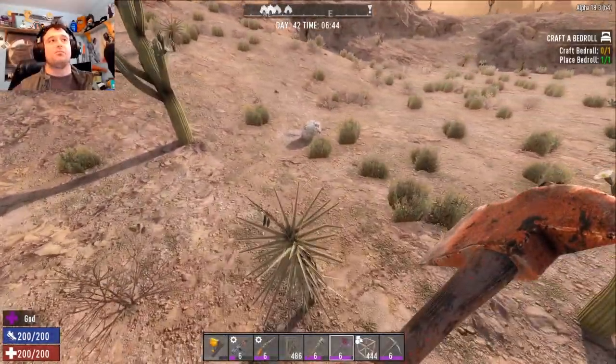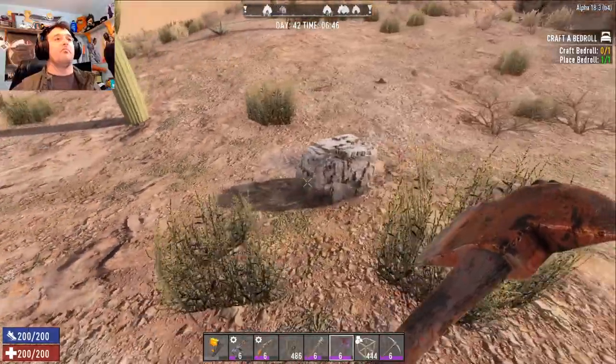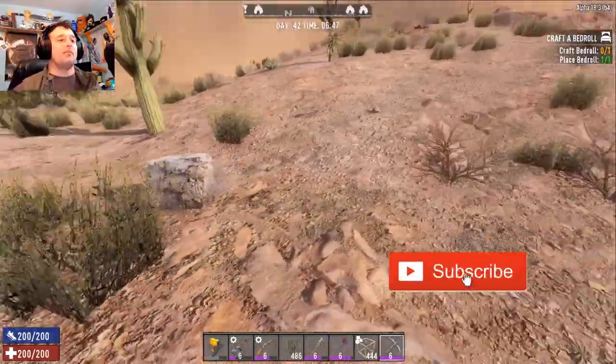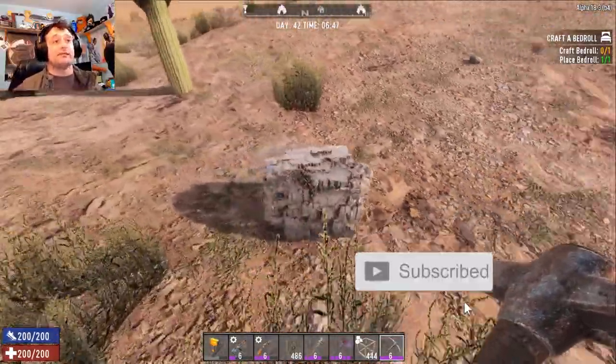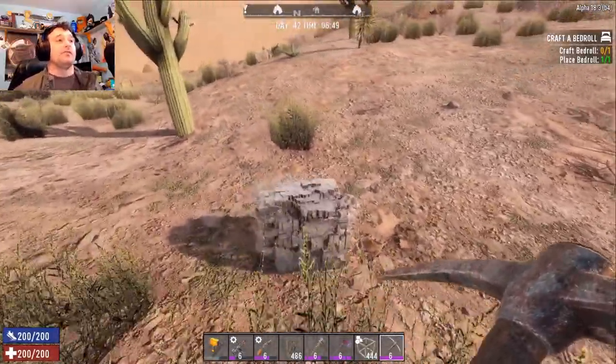What is up, Roughnecks? This is PwnSourceRex, and this is Alpha 18, and we're going to talk about mining. In Alpha 18, mining became really kind of easy and much better than it was in Alpha 17. So here we go.